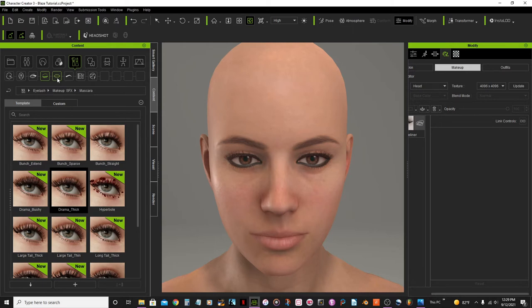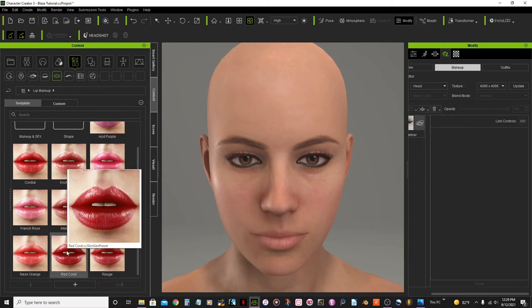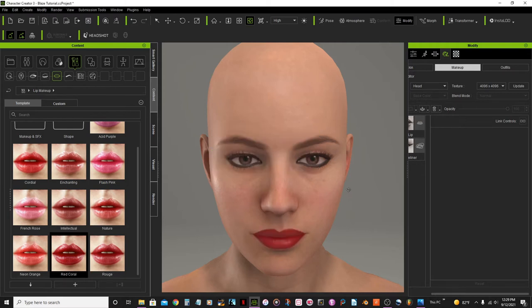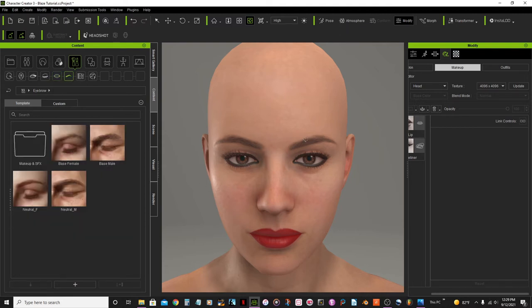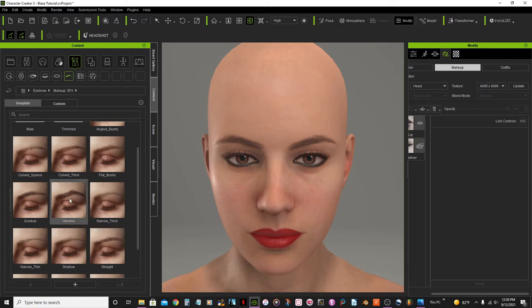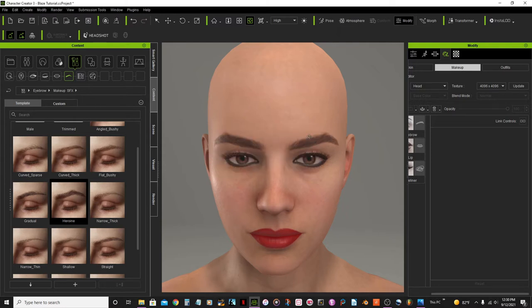That looks great, we'll leave it like that. Then let's jump to the lip makeup and I'm going to use this one, the red coral. Looks awesome. For the eyebrow I want one that looks thicker, so I'll probably use this one — the heroin one. Yes, this one looks awesome.